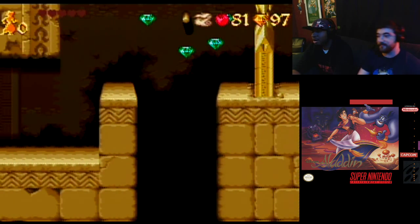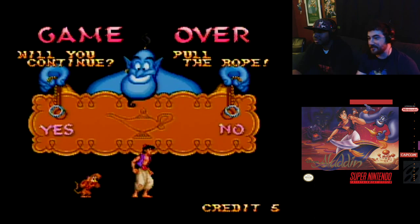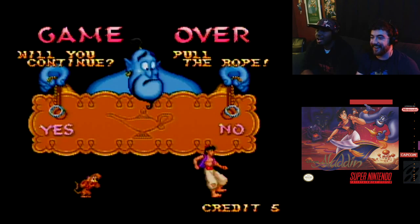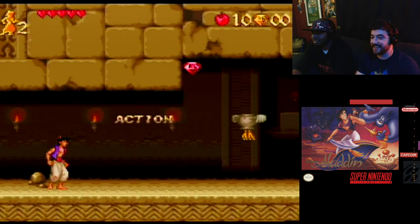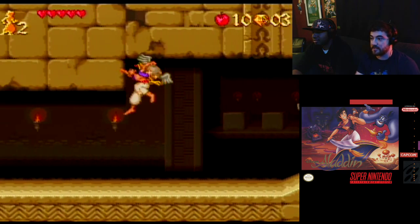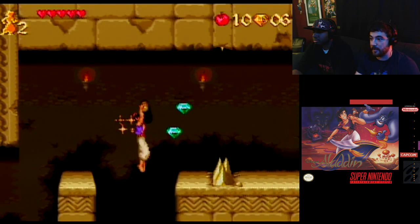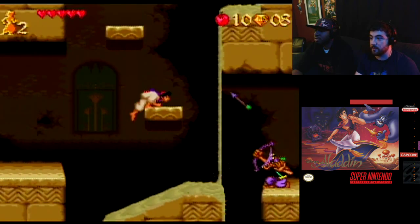Oh, there it goes. Oh man. This is pretty funny too — on the continue screen, you go to 'no' and the genie is like 'no, don't do it.' He gets happy when you go to 'yes.' That's cool. Look at how he does his happy dance. And it's nice because they don't start you at the beginning of the world, they start you at the beginning of the stage you died on. So that's pretty cool. But now I don't have a cape.